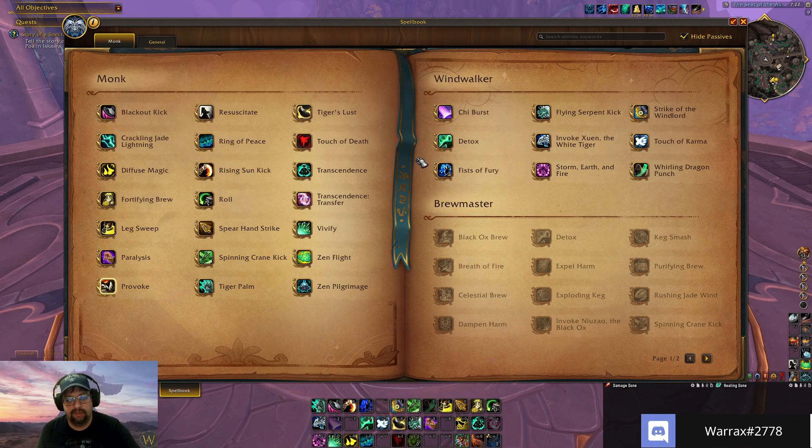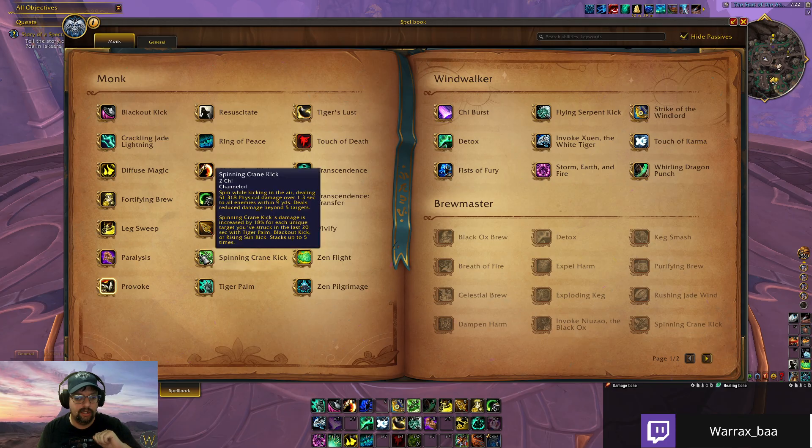Your basic core rotation is Tiger Palm into a spender, Tiger Palm into a spender — that's the generic rhythm. You're bouncing Tiger Palm off a spender and building from there. It plays similarly to Feral Druid and Rogue, which are the classes most closely aligned from a resource framework of energy and combo points — here it's energy and chi. But because your abilities have flat chi costs rather than scaling with combo points, there's a unique twist on that familiar framework.